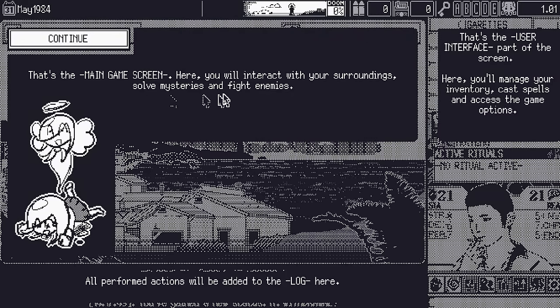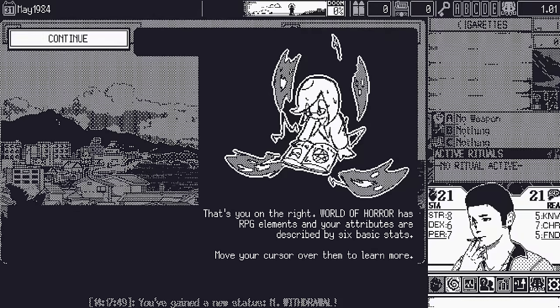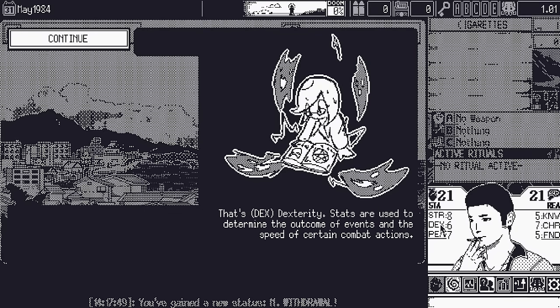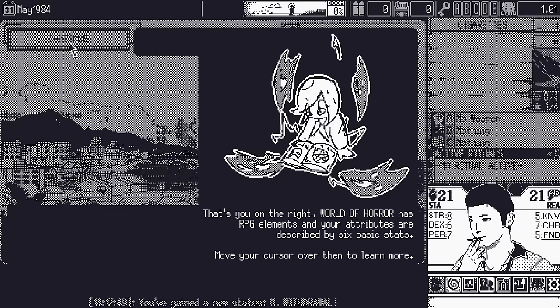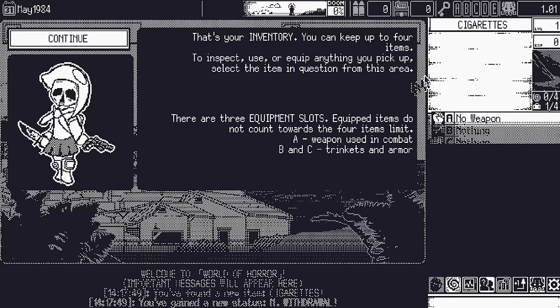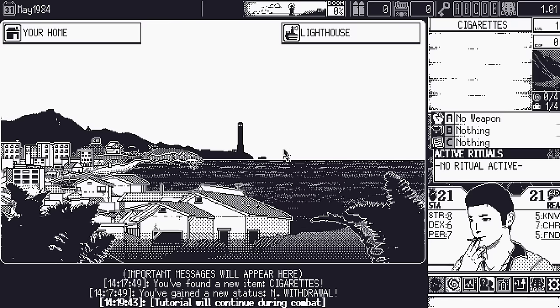This is the main game screen where you interact with surroundings, solve mysteries, and use the interface panel — manage inventory, cast spells, access options. All performed actions are added to the log. World of Horror has RPG elements with six attributes: dexterity, perception, knowledge, charisma, and funds. Your inventory holds up to four items; equipped items don't count. There are three equipment slots — A is weapon, B and C are trinkets and armor. A combat tutorial will start during the first enemy encounter.